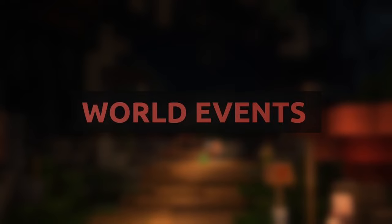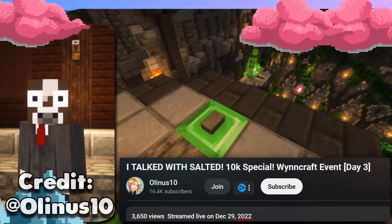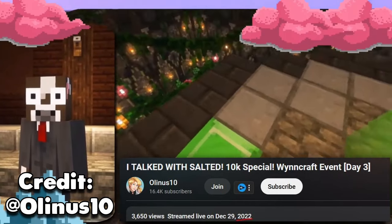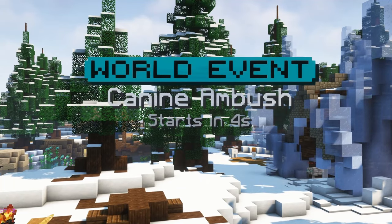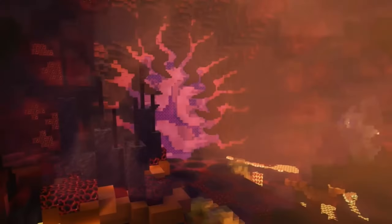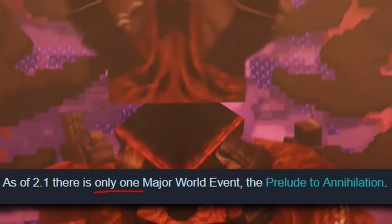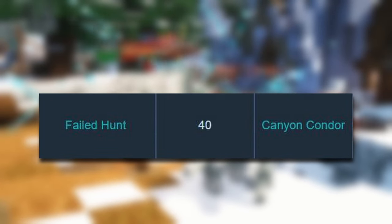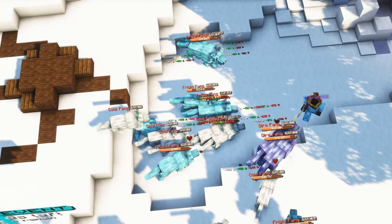Now that dungeons are out of the way, let's talk about world events — I have been begging for these for so long. Did we ever see world bosses like the one in the wind planes added? Sort of, in the future. So world events are these little instances that happen at specific times throughout locations all across the world. There are also major world events, which are the ones shown in the trailers. So far there's only one, but they plan on adding more. The only requirements I've personally seen are finishing a certain quest or being around the recommended level of the event.